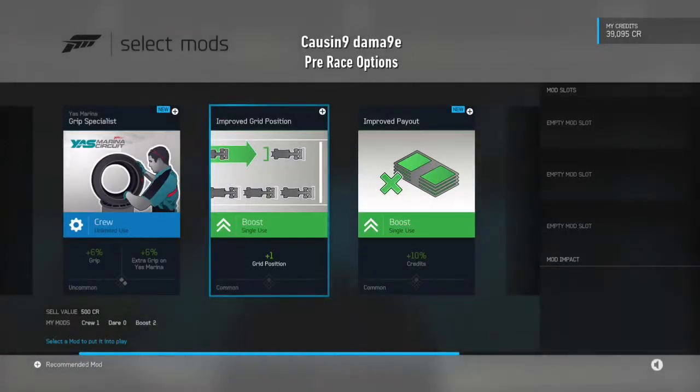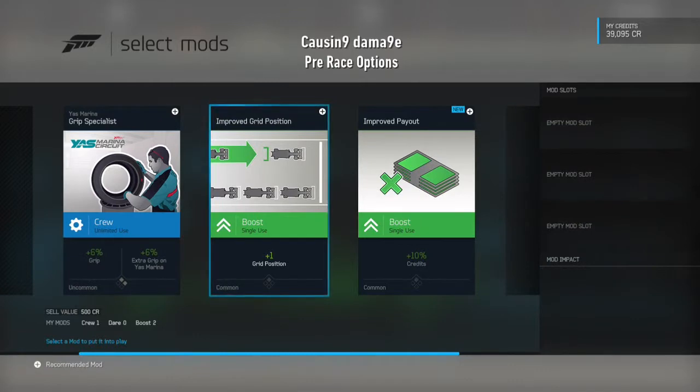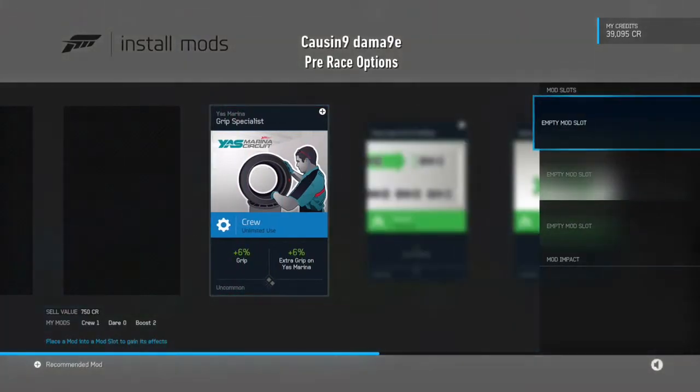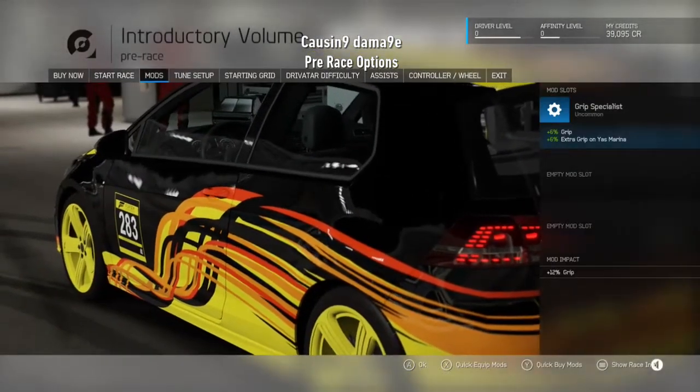Here you can choose which mods you'll use. Some mods are permanent while others are good for only one race. Select an empty slot to apply your mod. You have successfully applied your first mod.